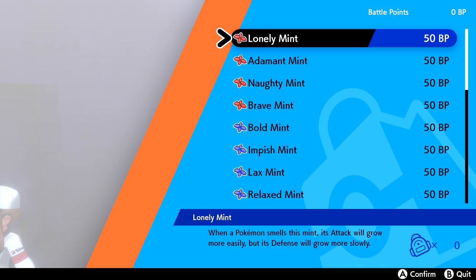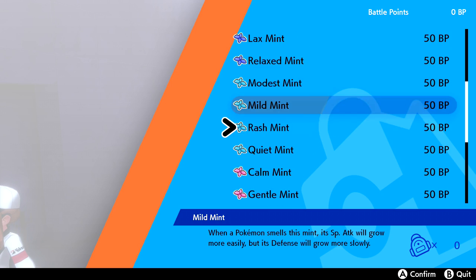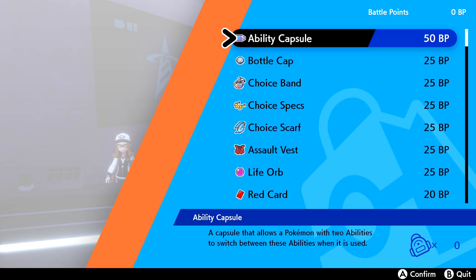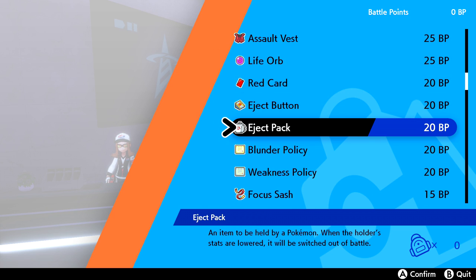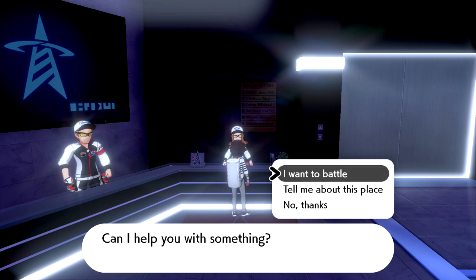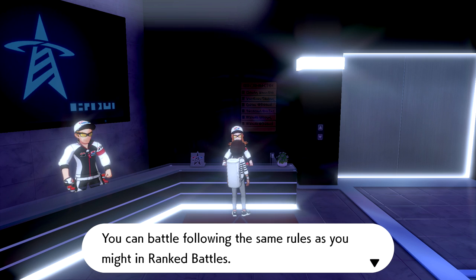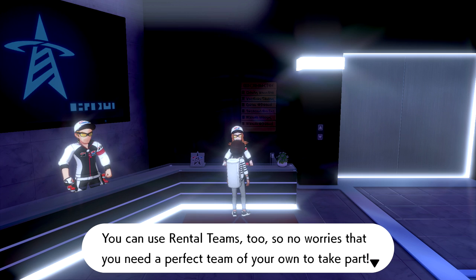When a Pokemon smells a mint, its Attack will grow more easily but Special Attack will grow more slowly. I guess we get these by playing in the Battle Tower. There's also an Ability Capsule that allows a Pokemon with two abilities to switch between them when used. Then an NPC explains the Battle Tower: it's quite what it says on the tin - a place for Pokemon battles following the same rules as ranked battles. If you win, you can earn Rare Candies and BP. You can use rental teams too.